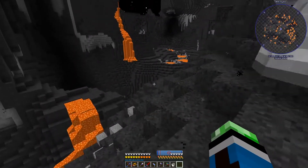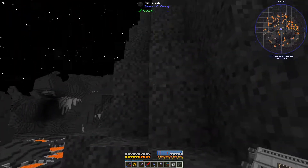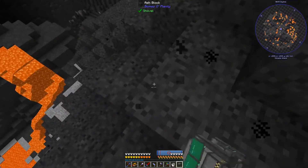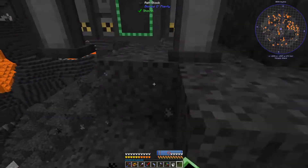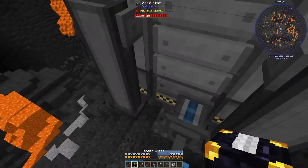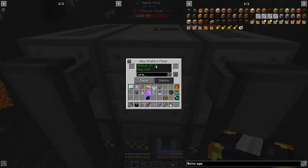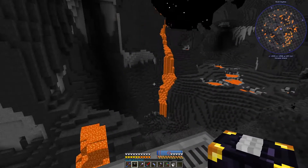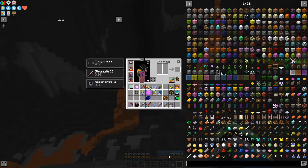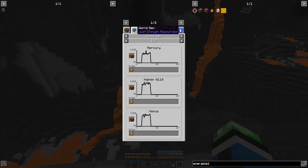Let's get my things set up. Digital miner, you cannot go there. Let's take you here - there we go, that's better. Then we just need power. Let's set silk touch on for both of these - that would be ore clathrate and glowstone I think.